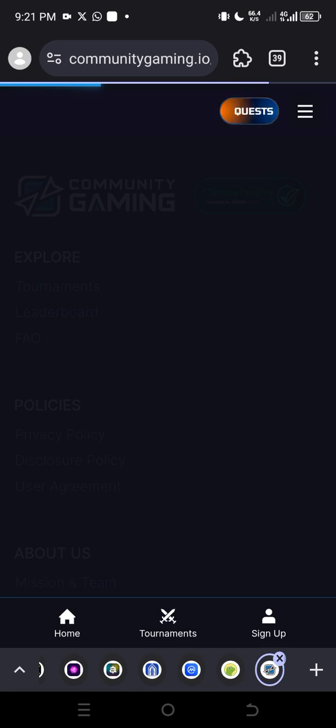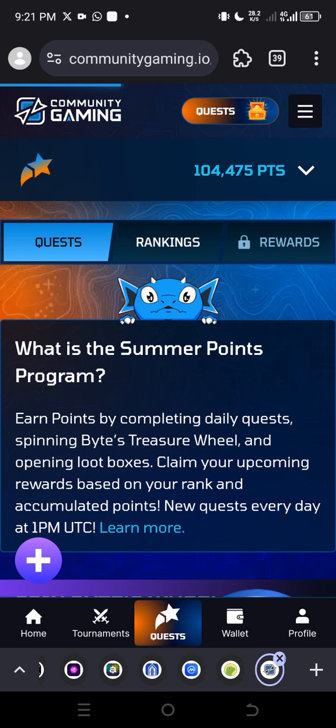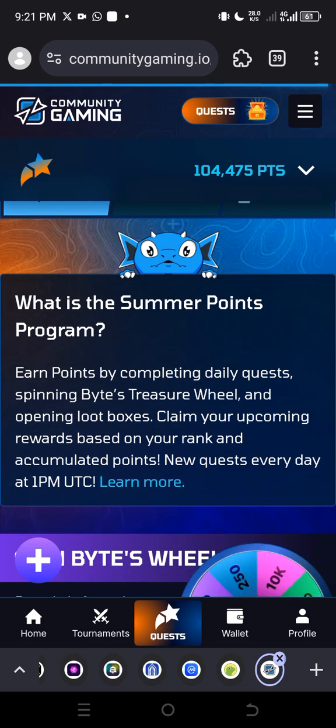The first thing you have to do is check my WhatsApp group. I'm going to drop the link to the WhatsApp group in the description of this video. I also drop the link to this website in the description, and also drop the link on the WhatsApp group to get to this page.